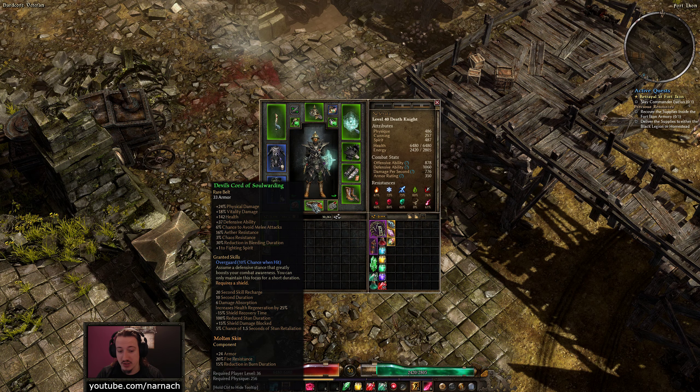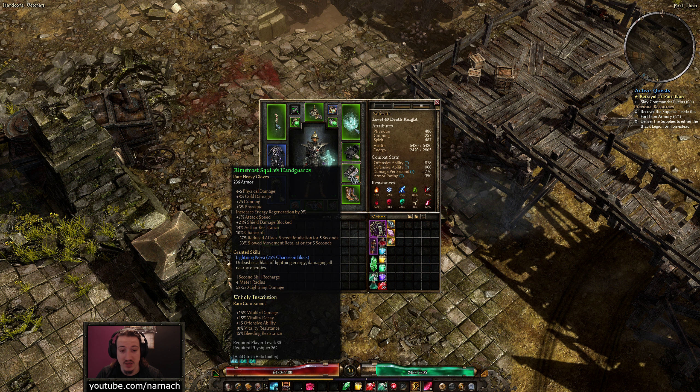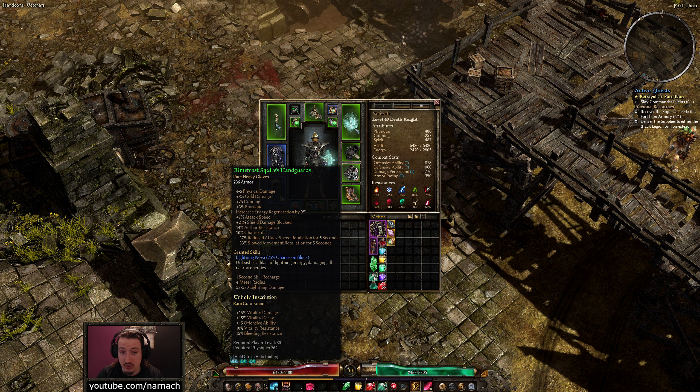In the belt, it used to have a resistance against lightning. Fire Resist was my lowest of the elements, so it has a Molten Skin in there to help my Fire Resistance be buffed a little bit. I crafted new gloves — I used to have the Homestead gloves at level 35. These are just a rare Squire's Handguard craft. There's a blueprint for these, and they have some ether resistance and some additional shield damage blocked, so they help make my blocks a bit more effective. This one rolled with some energy regen, and 25% chance on block, one second cooldown, four meter radius, Lightning Nova. I'm very curious to see how that's gonna turn out.